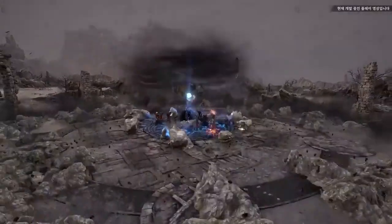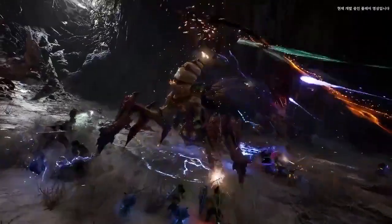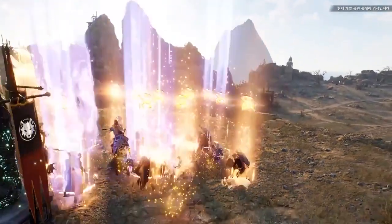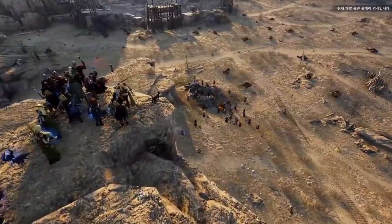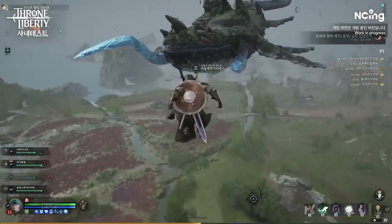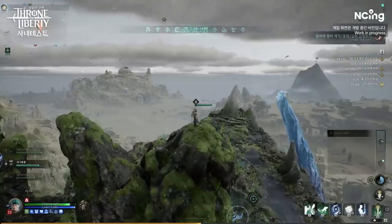As previously demonstrated, players will have access to various mobility options to navigate the game world. One such option is the use of a grappling hook, which allows players to traverse the environment quickly. Additionally, players can also ride giant flying creatures to travel through the sky.